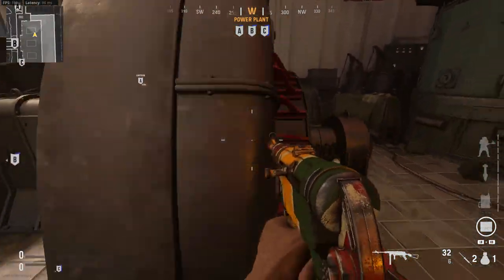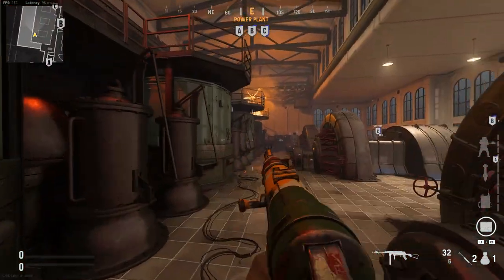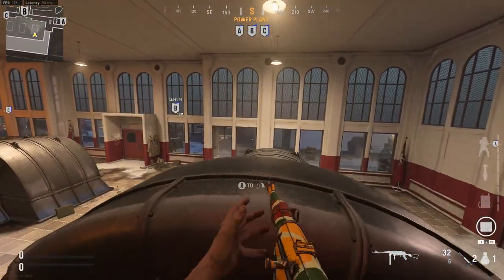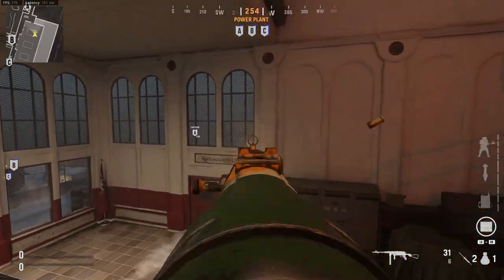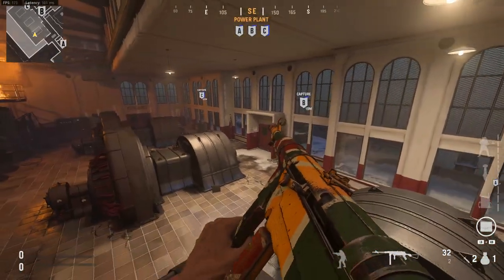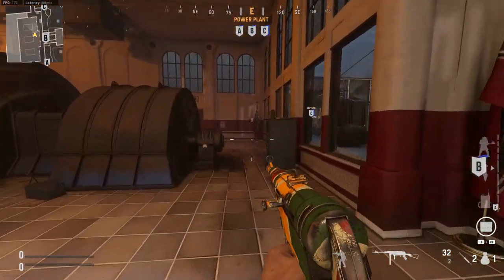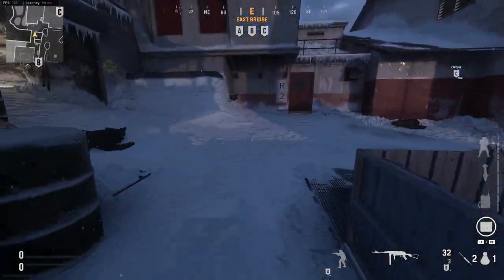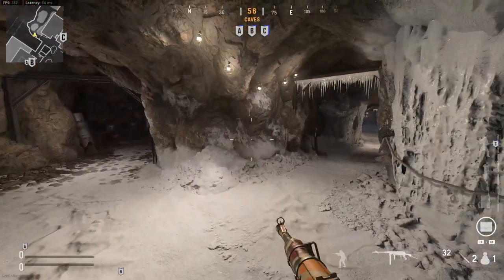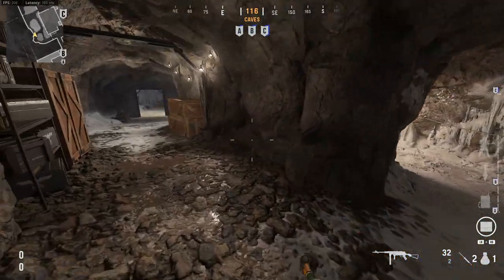Let's go take a look at the generator room — can we get up on these generators? Yes, we can. Kind of gives me the vibe of Hazard from Black Ops 1 if anybody remembers that. Let's hop on these generators. Decent sight lines — I wish those windows were destructible, that would be cool. Overall not too shabby.